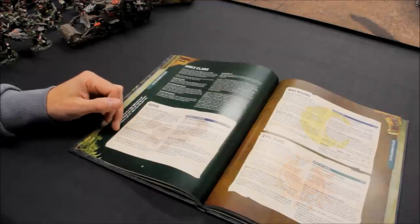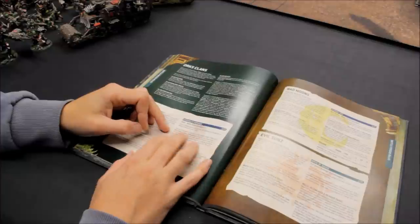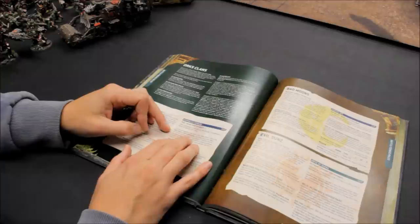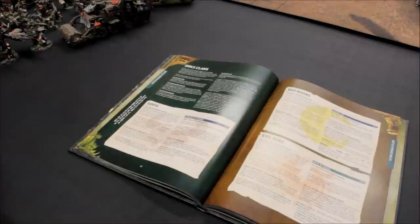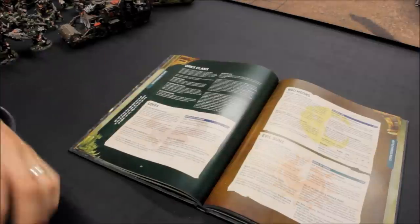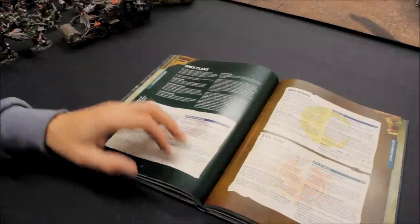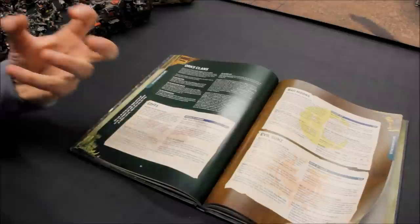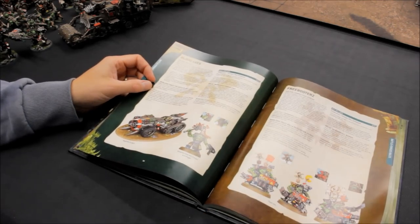There is the warlord trait Proper Killie available, and Iron Gob as well if you go for Goffs. Then there's the stratagem Unbridled Carnage for two CPs — quite expensive, but you select one Goff core or character unit that has the Goff clan culture, and until the end of the phase each time a model in that unit makes an attack, it scores an additional hit on fives instead of sixes. So if you really need to tip the scales of close combat, you can pay the two CP to pop those extra hits on fives and double the effectiveness of that ability. I'm very happy with Goffs because close combat is the primary focus, so very happy to take Goffs as my option.